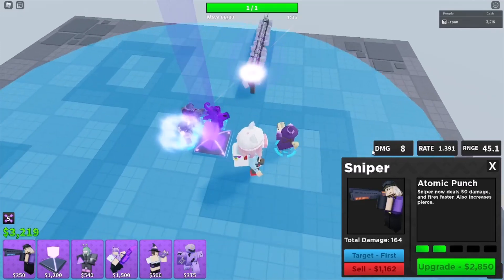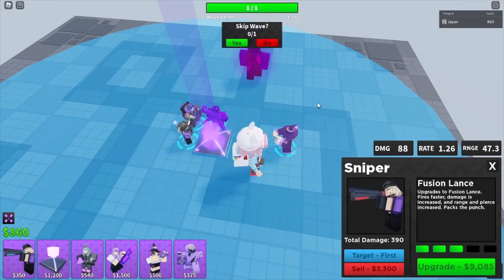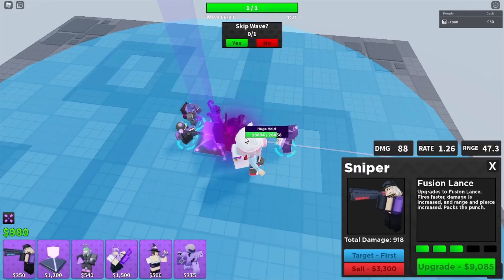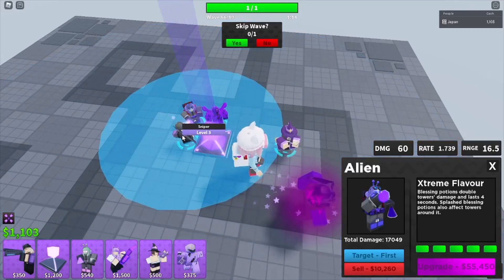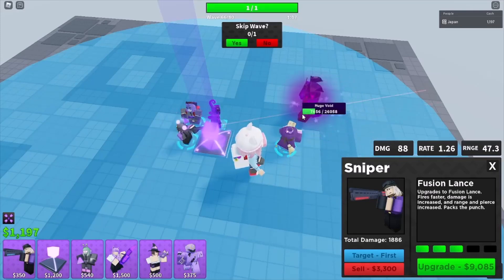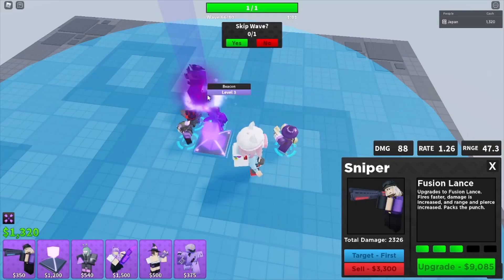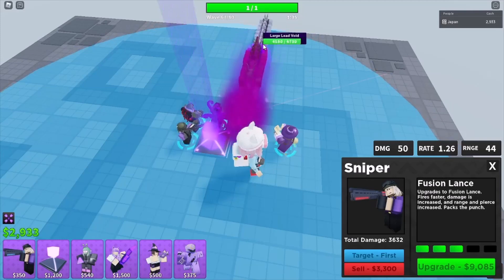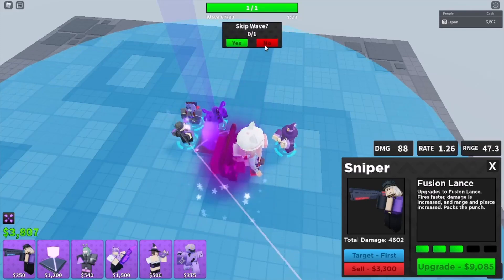Place a Rail Gunner and get it to its level 5 upgrade. This is when Alien — not Wizard, Alien — buffs Rail Gunner. I do not care that it is called a sniper, I will call it a Rail Gunner. I'm starting a petition to rename Sniper to Rail Gunner. Your Alien should just buff Rail Gunner.